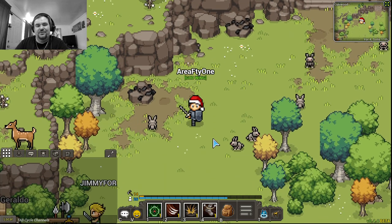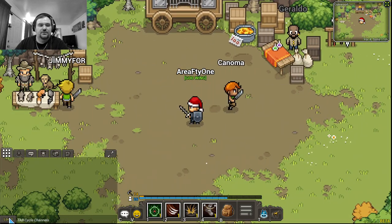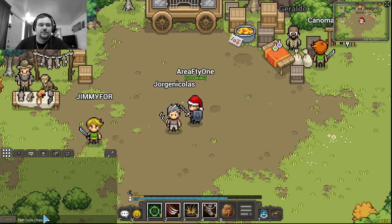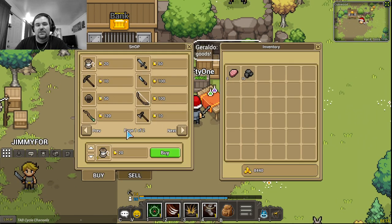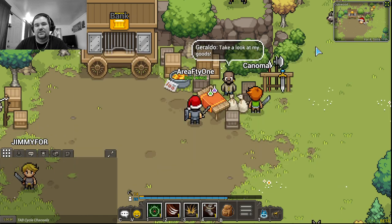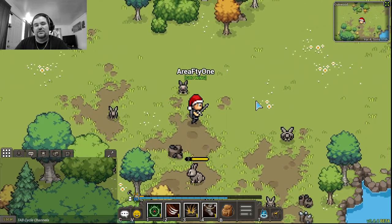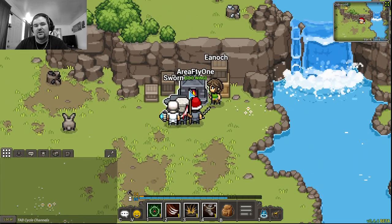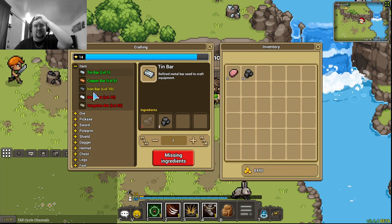One thing I found out through my guild is that people will put in chat that they want to buy coal. Now, this NPC will buy your coal for two coin a piece, so you have to offer players more than two coin if you want to buy coal from them — and I'll show you why that's a problem.